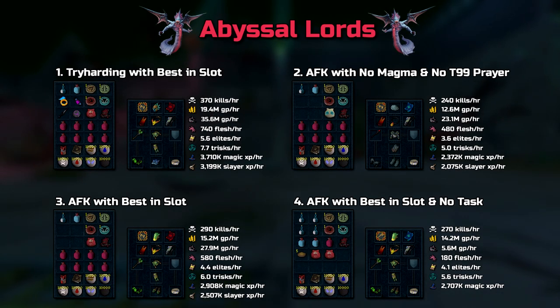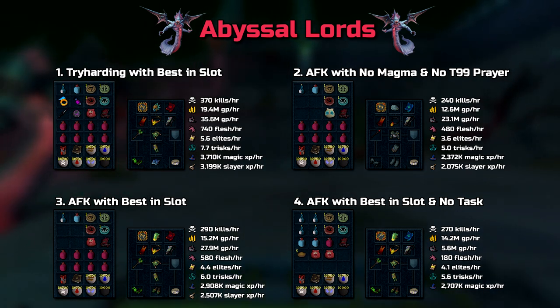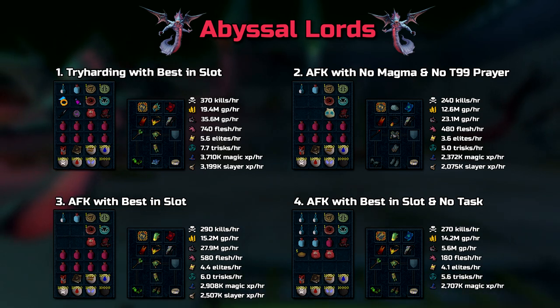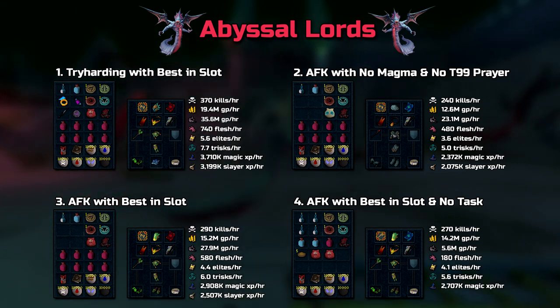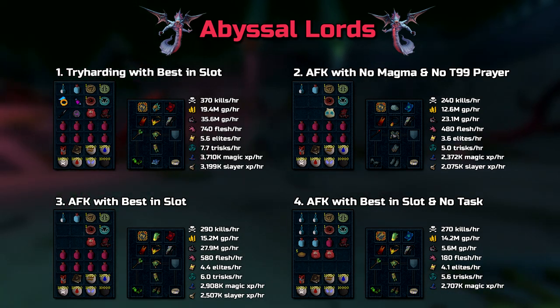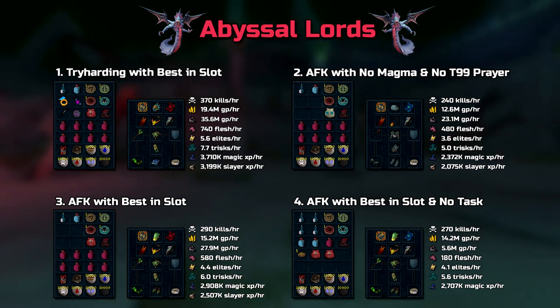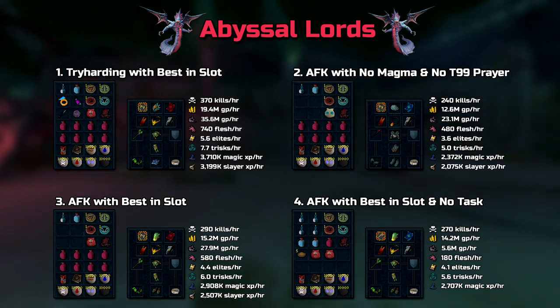At first glance, these numbers are impressive. Looking at the first setup — if you're actively trying, you want to attack the Abyssal Lords who have yet to teleport to you, while using Greater Chain on cooldown on the ones who have teleported to you, combo'd with Omnipower, Tsunami, Wild Magic, Detonate, or Dragon Breath in that prioritized order. If you run out of abilities by mistake, you could always use Gothic Staff if you have an AoF.